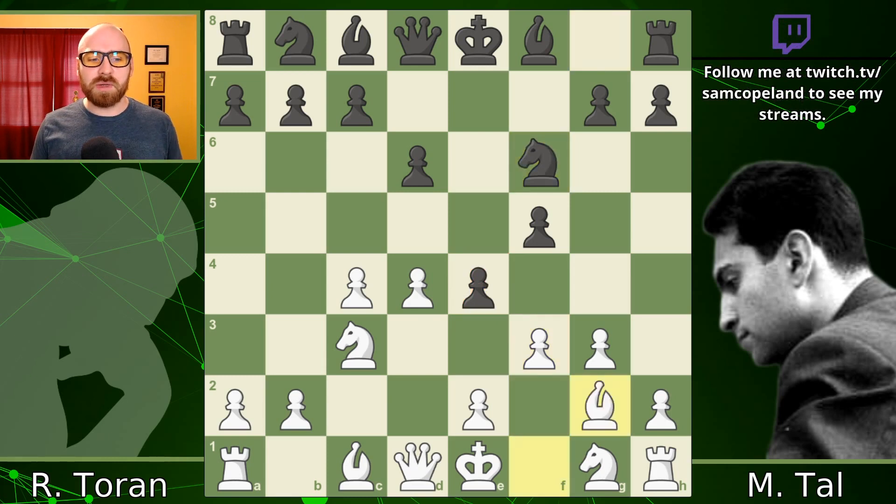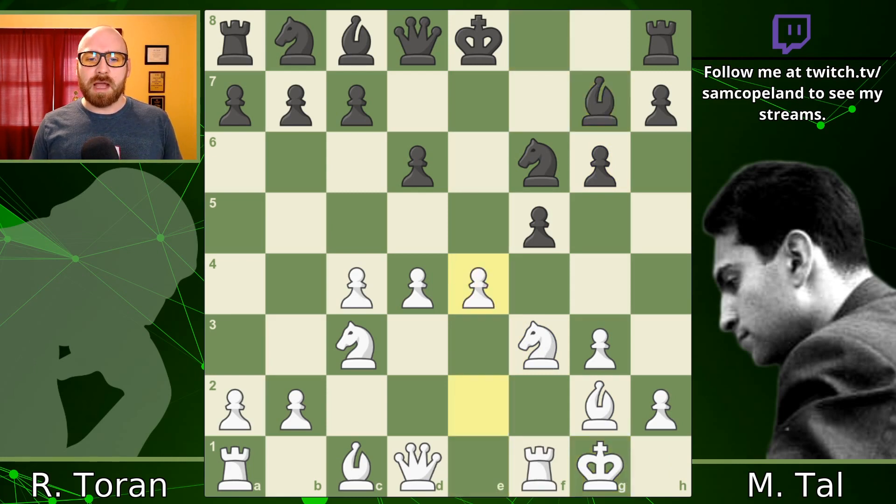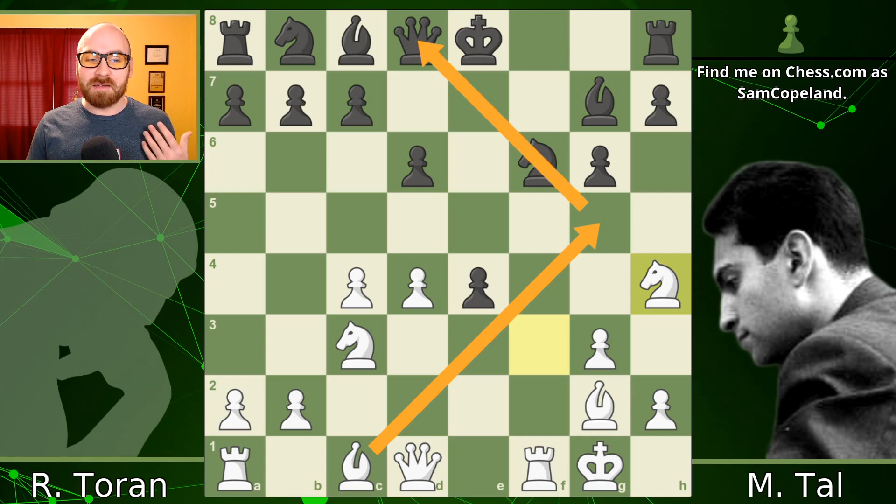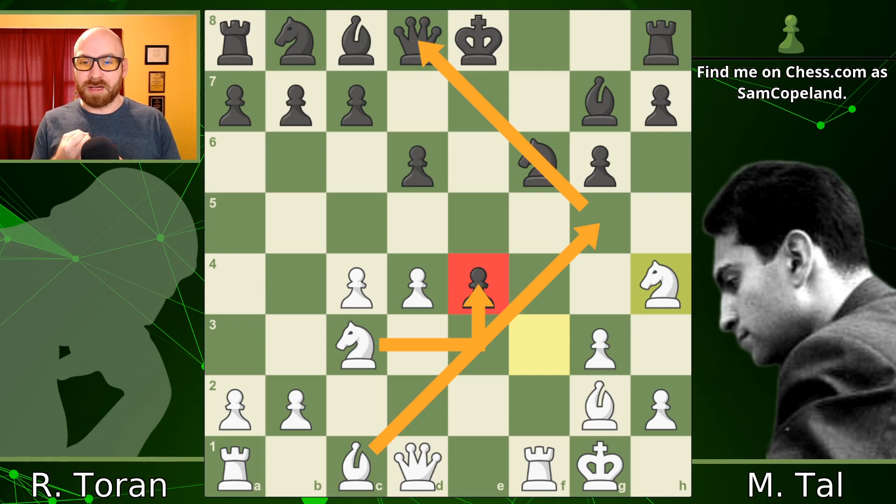Tal responds with Knight F6, Bishop G2, and we get the trade on F3. The pressure on E4 forced that, although Tal really didn't want to go for it. After Knight takes G6, Black fianchettos the dark-squared Bishop. E4 is a strong move, and after F takes E4, we have a really interesting position. Stockfish points out the very strong but unintuitive Knight to H4 — it jumps to an edge square with little scope, but it sets up Bishop to G5 creating an unpleasant pin, then picking up the E4 pawn with pressure from the Rook on F1 and the Knight about to capture on E4, giving White a very large advantage.